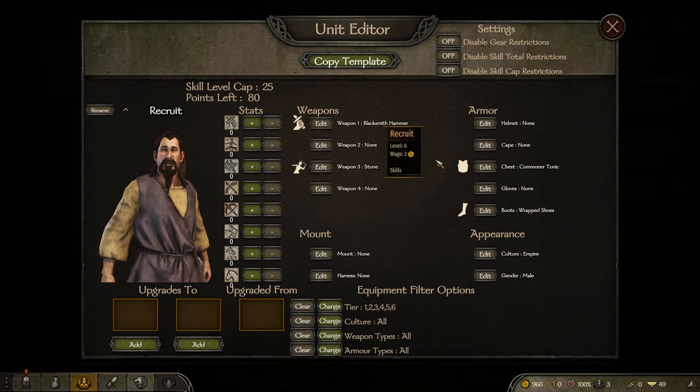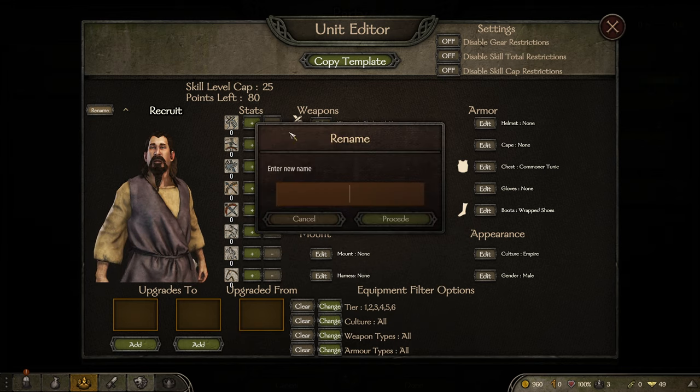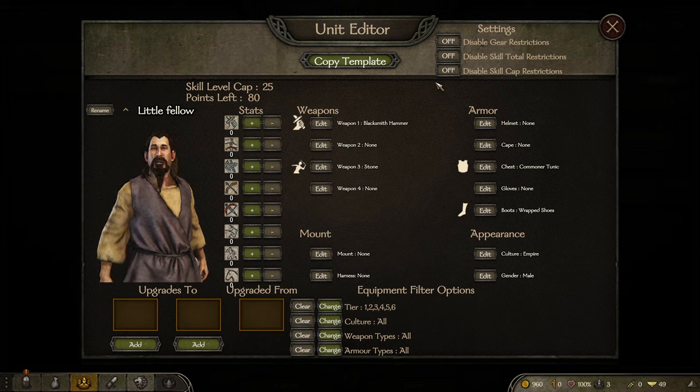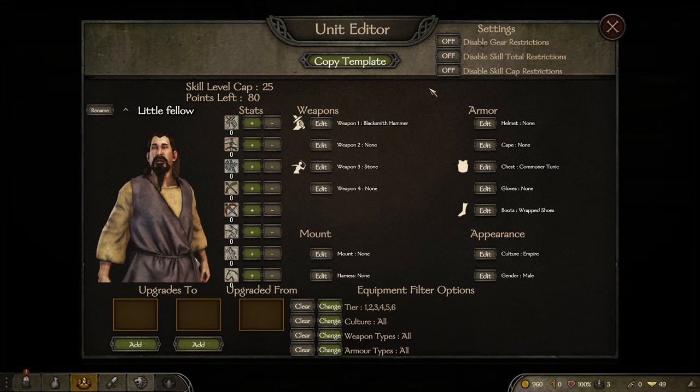The way this works is you go into the encyclopedia. Nothing else going on here of course - but if you hold Shift and left-click, the unit editor pops up. You can add things that they upgrade to and rename them. We'll call this guy 'little fellow.' Over in settings there are gear restrictions, total skill restrictions, and skill cap restrictions - I think you should leave these all on, because even then you can make tier one troops potentially much stronger than the vanilla ones.